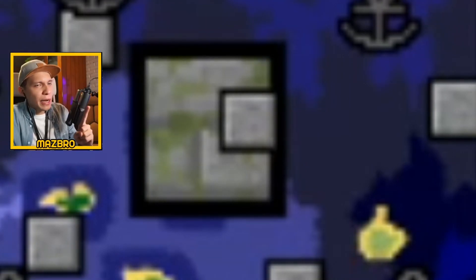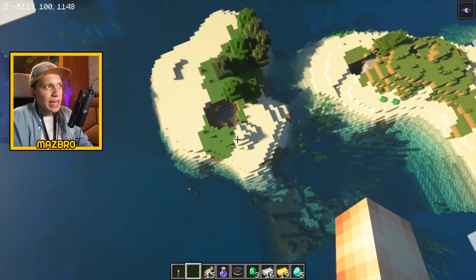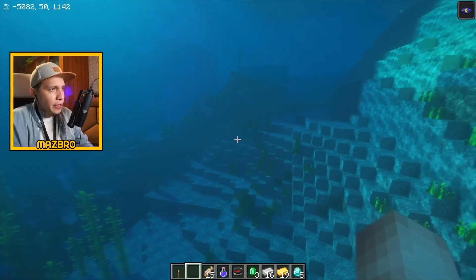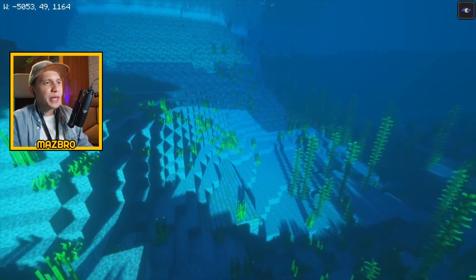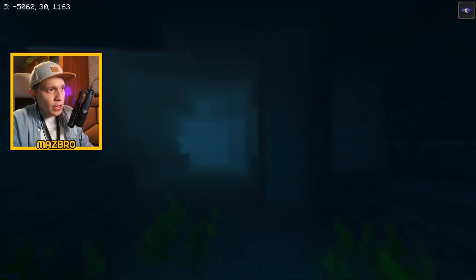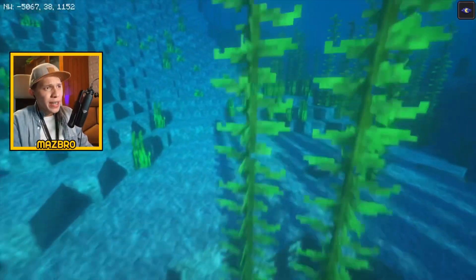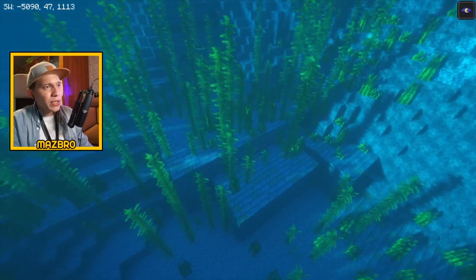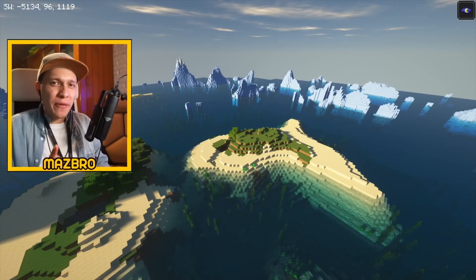This stronghold might be interesting — it might be one of those glitched ones. Let's check it out. I'm at the location now, and here's to hoping that we find a glitched stronghold. This is around 5,000 blocks away from home, but if it's glitched, it's totally worth it. There's an exposed area and you can see the structures very clearly from this side. I love exposed strongholds — I have amazing exposed strongholds coming for you in the next few days. Do turn on notifications. I'll show you some awesome ones soon.